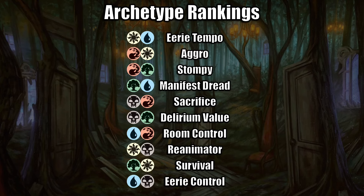Coming in last is Black-Blue Eerie Control. This deck just has lower card quality a lot of the time, so you'll have to rely heavily on rares and uncommons to compete with other decks that can just play a lot of commons. Eerie Control is a slower deck that struggles to turn the corner and doesn't necessarily have the best tools to win the game once it stabilizes, so opposing decks can grind with it very well — which makes it harder to play a control deck when you can't even necessarily win the late game.